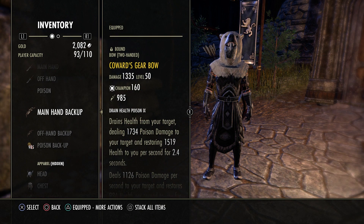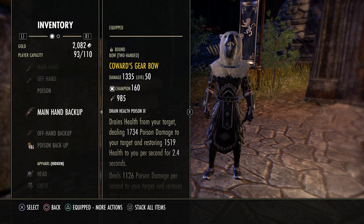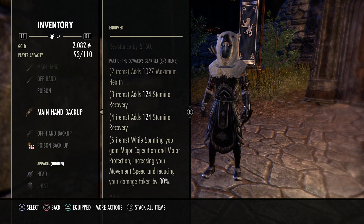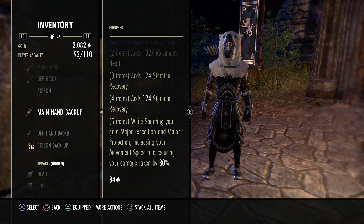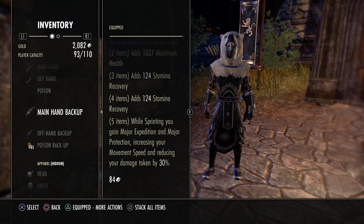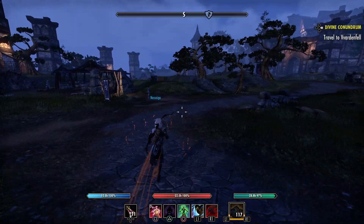The back bar is Coward's. Personally I prefer this set over everything else. Coward's gives you max health — really good because we could use more health — plus stamina recovery stacking. While sprinting you gain major expedition and major protection. I like this a lot better than anything else because it removes the need to roll to get major expedition.